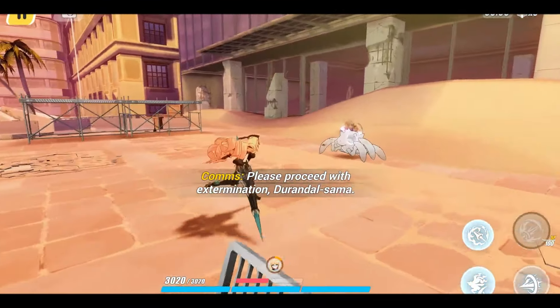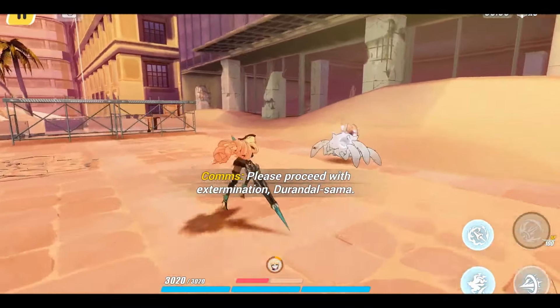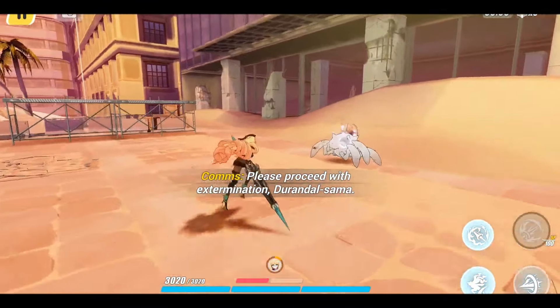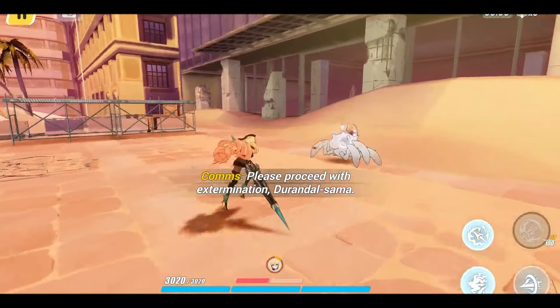Honkai Impact 3rd is a free-to-play 3D action role-playing game. The game's story mode is divided into several chapters, each with its own plot and characters. The story is told through cutscenes, dialogues, and full-motion videos that are well-animated and voice-acted. The gameplay is fast-paced and action-packed. You control a team of up to three Valkyries in real-time combat against various enemies, and you can switch between Valkyries at any time.